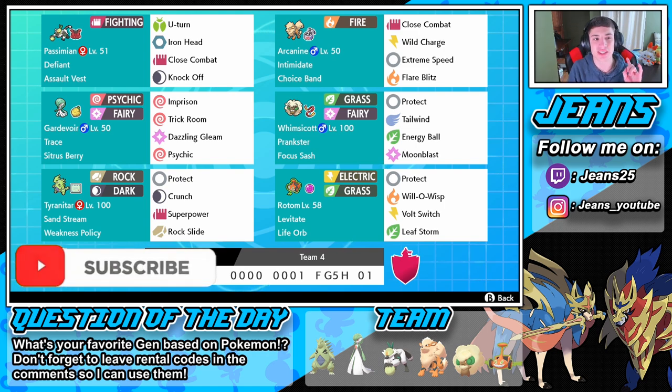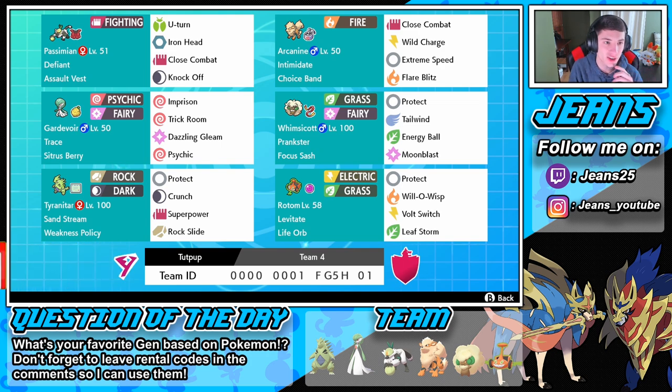Rocking out on the scene we have this Passimian, kind of our new Pokemon to show off today. It is Defiant, gonna be a great lead. We can U-turn out or Knock Off items and do work with that Close Combat. He is Assault Vest, gonna be able to eat up a few more special attack shots. We have this Arcanine with a coverage set, Choice Band, Close Combat, Wild Charge, Extreme Speed for first turn priority, and Flare Blitz.